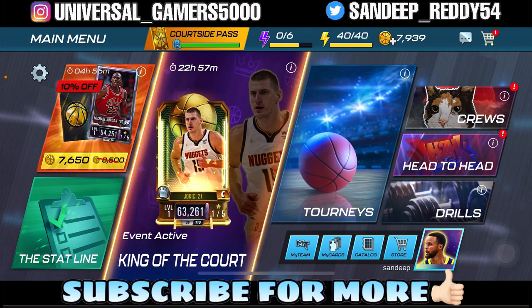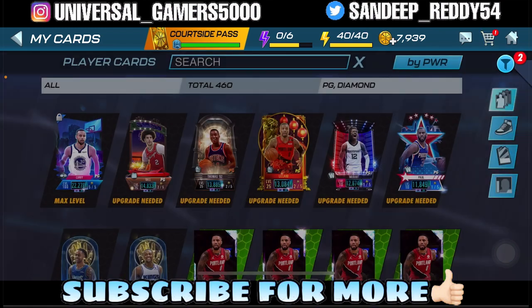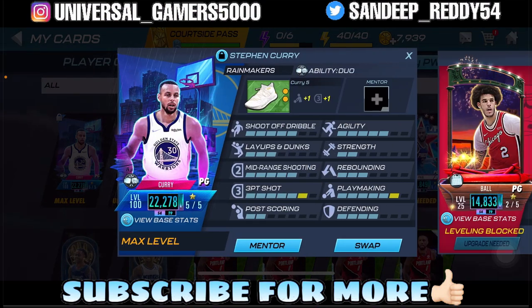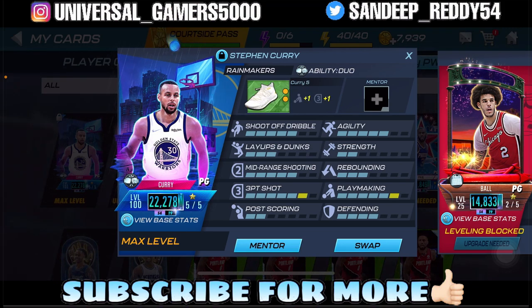And that too featuring a special card — my first hundred overall card. It's the point guard diamond Steph Curry card. You can see he is on level 100 with 22,278 power. He's got six points of three-point shot, five points of mid-range shot, three points of layups and dunks, five points of agility, and six points of playmaking. This card is super good — it was around 11,000 back in Season 4, now it's double at 22,000 power.